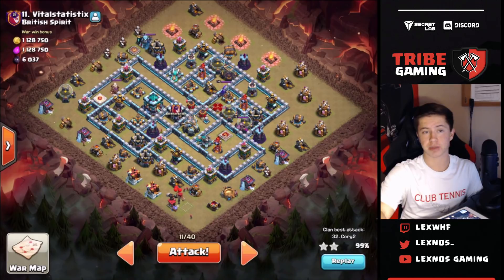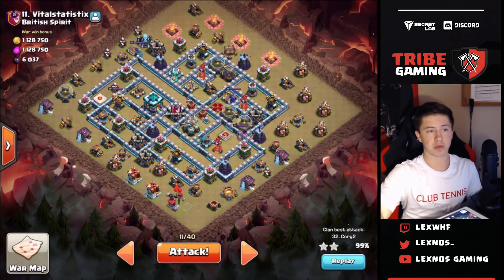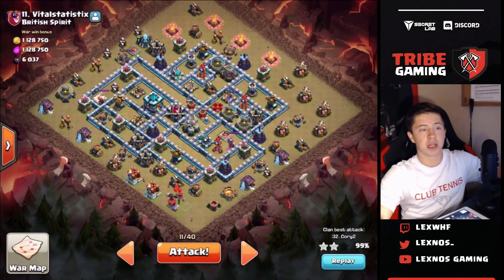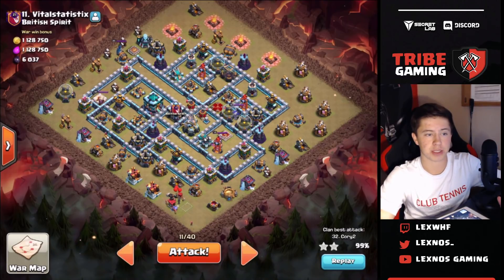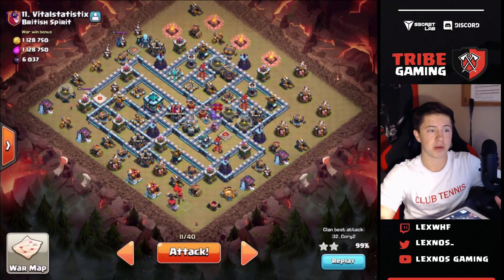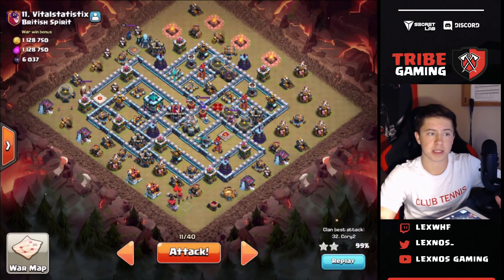Here's the first base we're going to be hitting today. We're going to do a little plan on it and then see if it works. Going to do the attack live for you guys, see if I can get the triple. The plan is simple - we're going to be using queen charge miners on this one. Cory did come in and he got a 99 on this base earlier, so we're going to try to fix his attack and clean it up a bit.